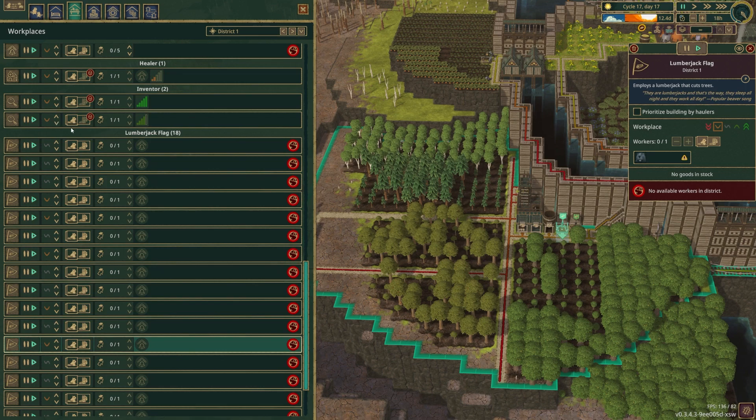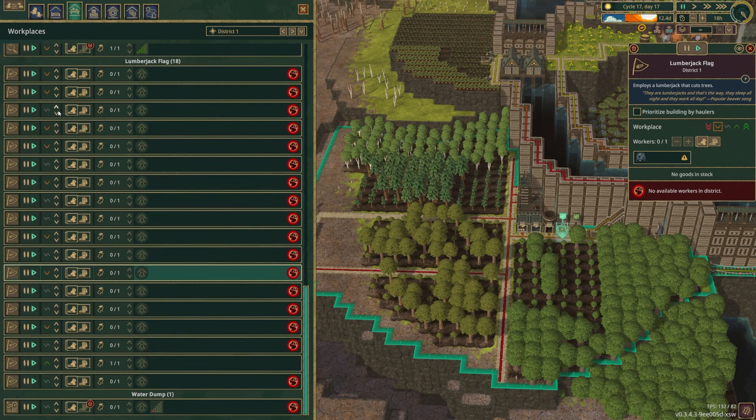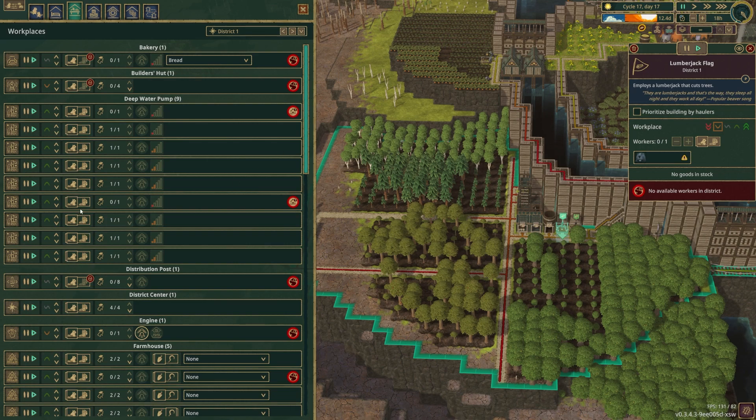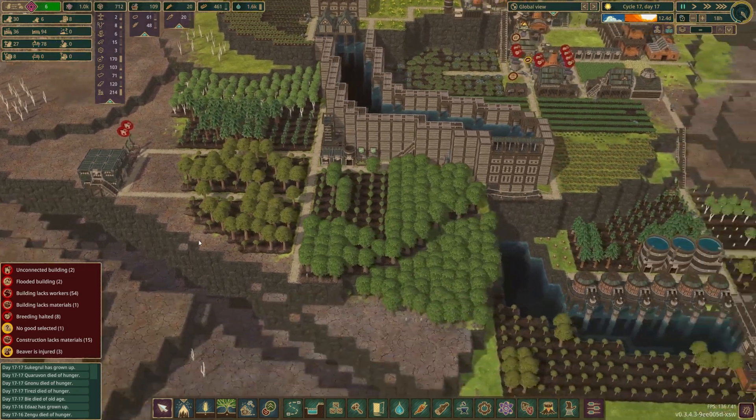District center no longer needs to be high priority, engine can be deprioritized, farmhouses should all be prioritized. Foresters and gatherer flags are not as important. The grill — the potato one should be prioritized. Gristmill is fine. The healer can be low priority. Inventor should already have been low priority — that's kind of bad. All lumberjack flags can be low priority. I'll leave three water pumps as prioritized jobs and see if that helps at all.